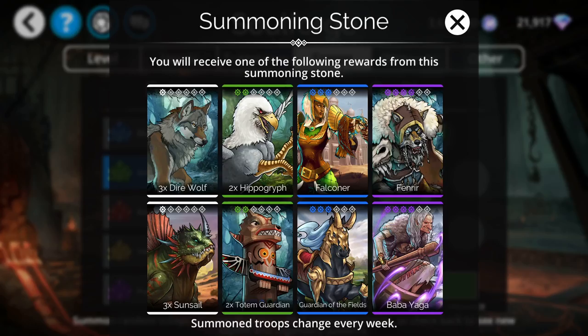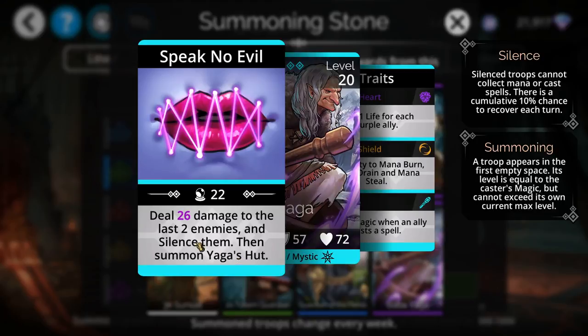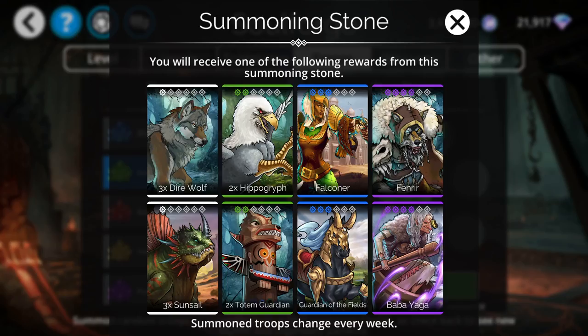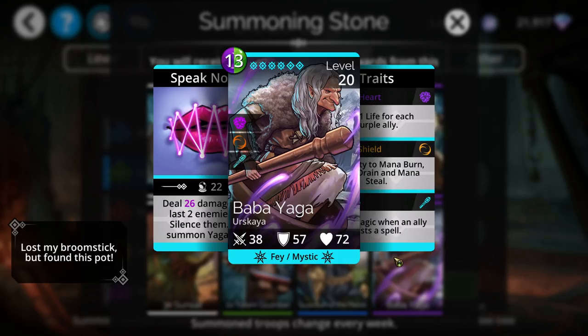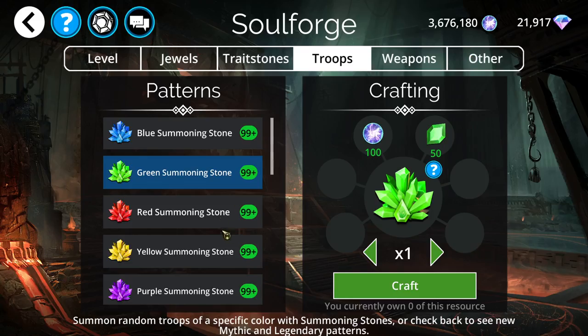In the green summoning stones, we don't really have anything fantastic. Baba Yaga is a decent troop — not super amazing, but decent for the silence it does. It silences the last two enemies and also has a summon. It's not a make-or-break troop, but if it's one you just don't have yet, you might want to try for it.